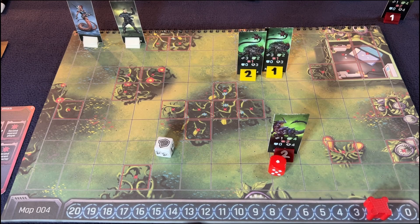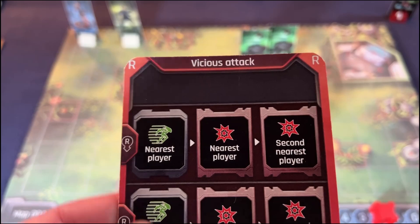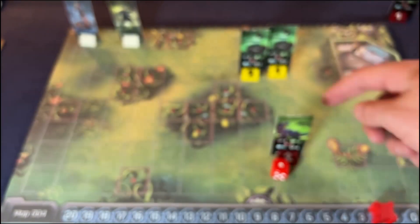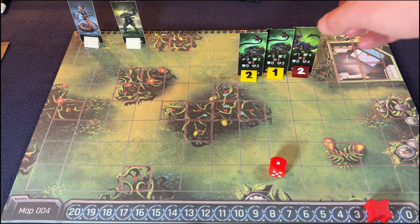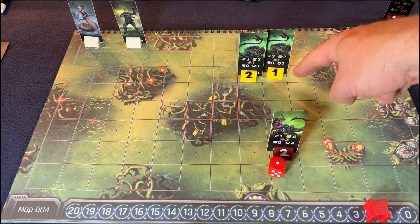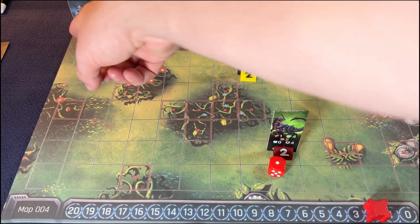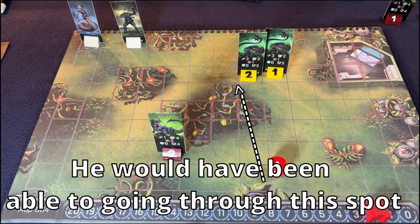Down to two. These activation tokens flip back over. Now the one red guy gets to go — he's going to move towards the nearest player. One, two, three, four, five, eight, nine, nine versus one, two, three, four, five, six, seven, eight, nine, ten, eleven — actually he is one more closer: one, two, three, four. But still, that's not bad at all. I think I got this — I think we got this. That's all for the reds.